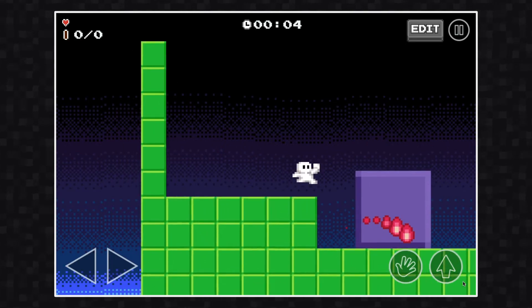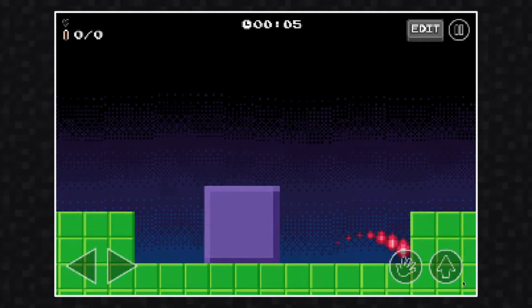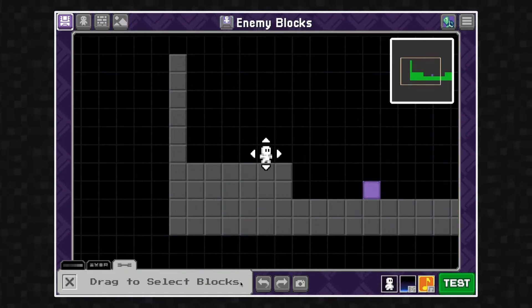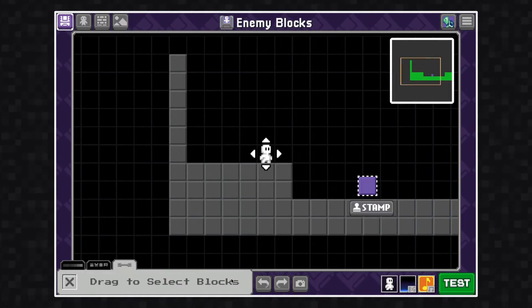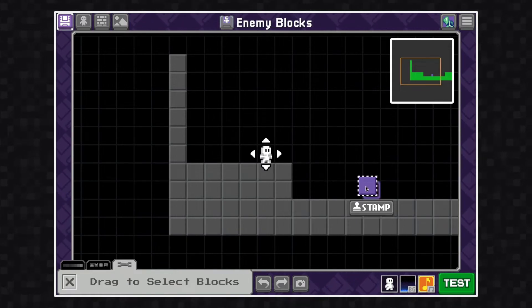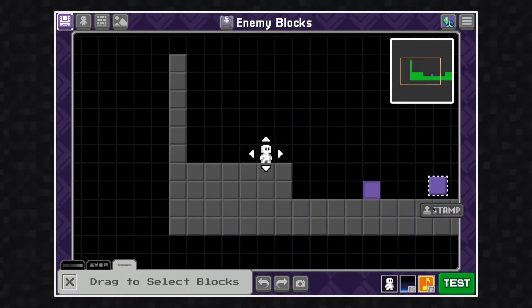Since I made all of these customizations, it would be very tedious to go in and do this for multiple enemies. Luckily there's a selection tool — go down here and click on it. I can select the enemy that I configured and copy and stamp it in multiple grid spaces.